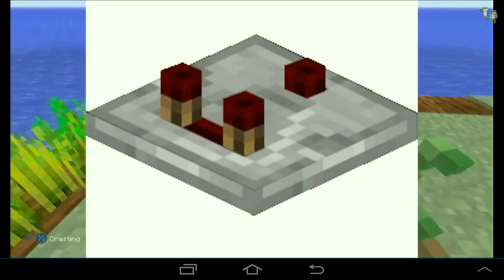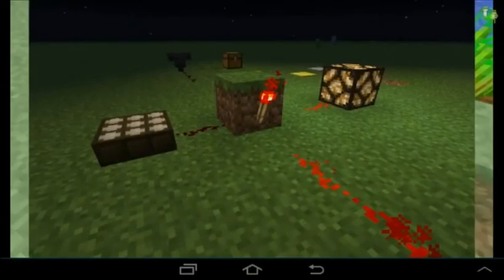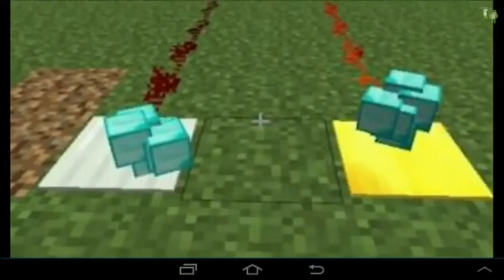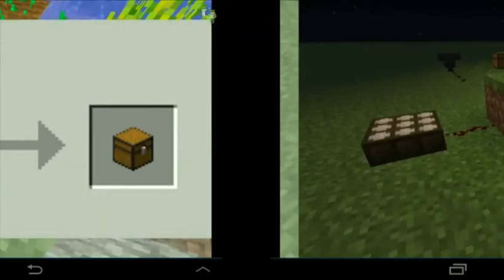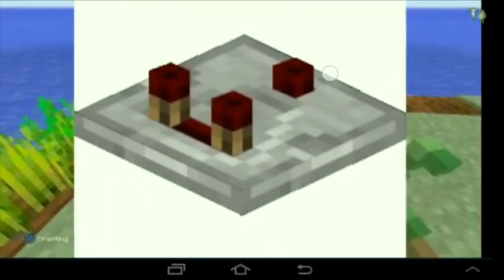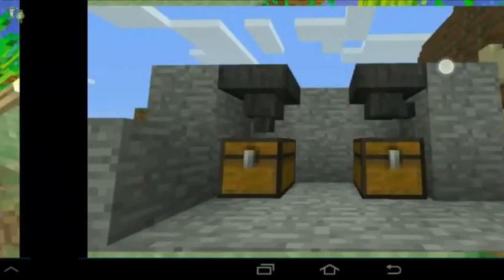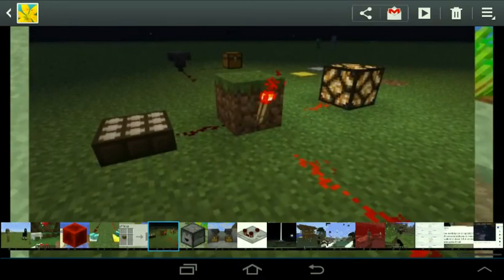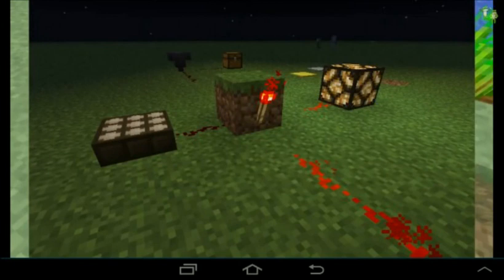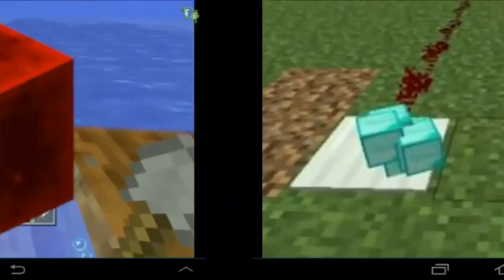The redstone update will bring comparators, hoppers, droppers, daylight sensors, trap chests, weighted pressure plates, and redstone blocks. These are all really cool — I'm really looking forward to it, and I can do a lot more tutorials using all these redstone items. I don't think they're going to add nighttime sensors, which is when you right-click on a daylight sensor and it turns into a nighttime sensor.